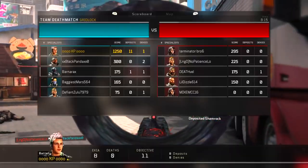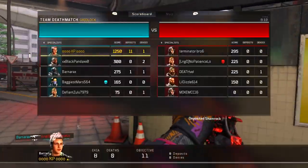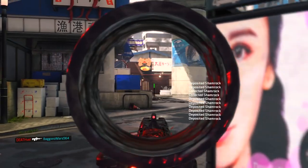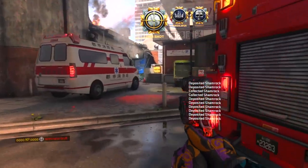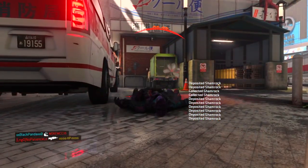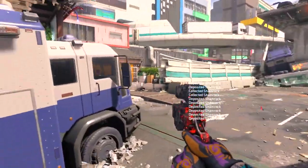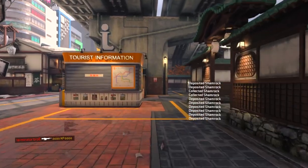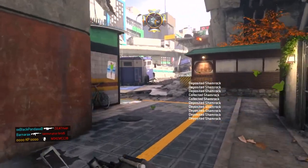I'm playing the objective and you can see I'm 8 and 0 right now, playing it pretty safe. I'm not really rushing like I usually do — just felt like playing safe going for streaks. I die right there because I was surprised by that guy, then died two times in a row. Those two deaths are the only deaths I got the whole entire gameplay.